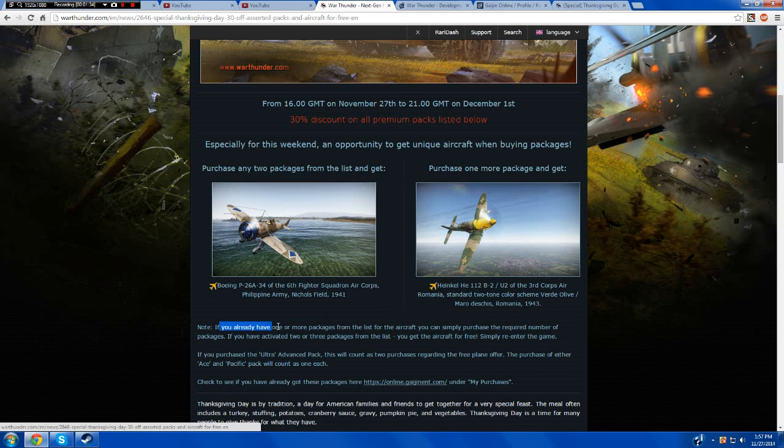Note: if you have one or more packages from the list, you can simply purchase the required number of packages. If you have activated two or three packages from the list, you get the aircraft for free — simply re-enter the game. If you purchase the Ultra Advanced Pack, this will count as two purchases regarding the free plane offer. The purchase of either the Ace or Pacific Pack will count as one as well.